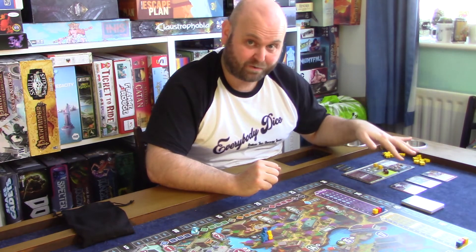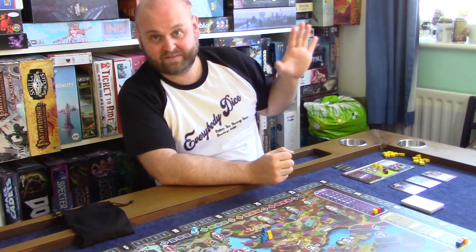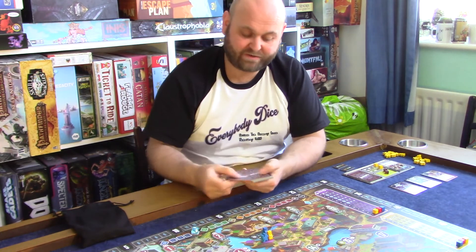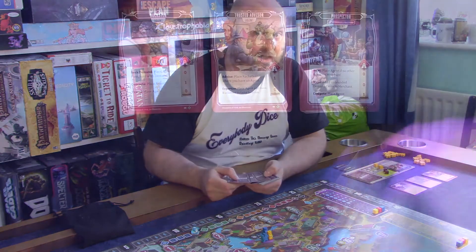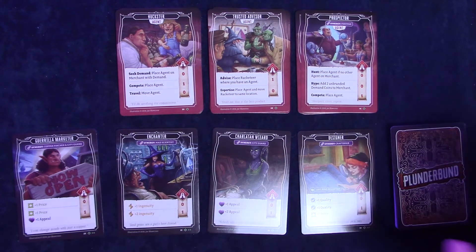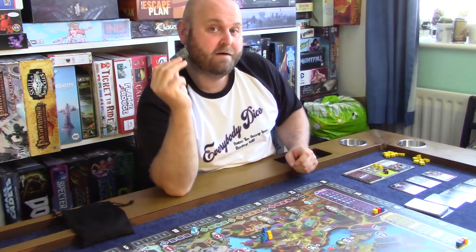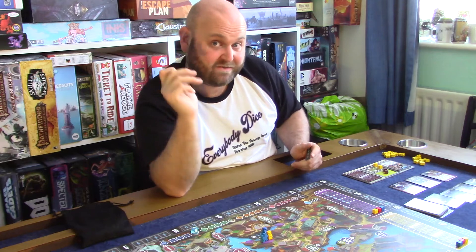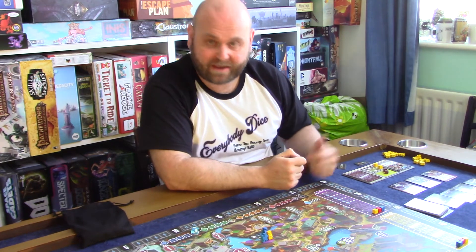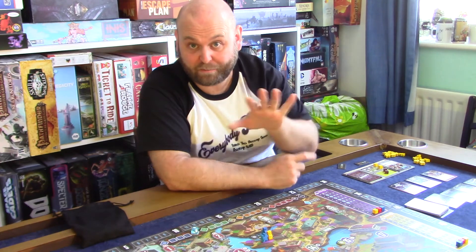Play continues through the months, but after March it says 'end season' — this is where players get to pick a new member of staff for their deck. You always have three people available during recruiting: a prospector, a trusted advisor, and a huckster. Beyond those, you draw a number of cards equal to player count plus one representing who's available to hire. Whoever holds the relevant season token chooses first, then play moves clockwise, and the new card goes to your discard pile giving you a brand new special ability.